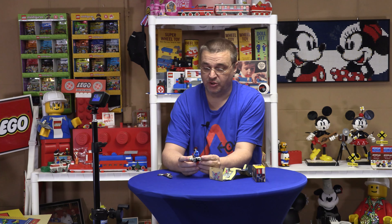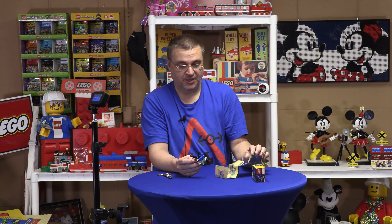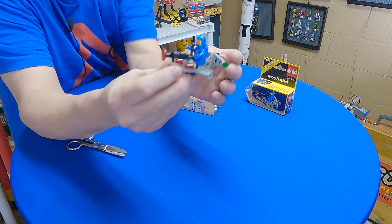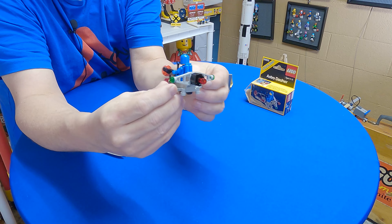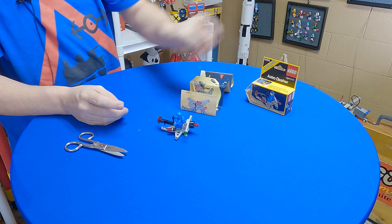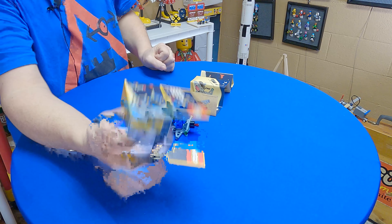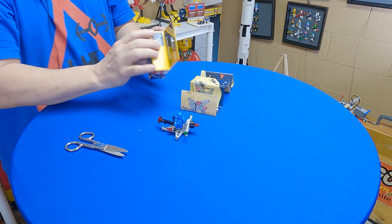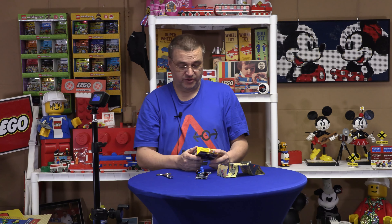Any rate, I believe the thirty-one pieces that Bricklink says is not right. So there's our little ship — kind of a cool little ship. The Astro Dasher, from Classic Space, 1985. The box shows the retail price was a dollar ninety-seven according to the sticker — see that? A dollar ninety-seven.